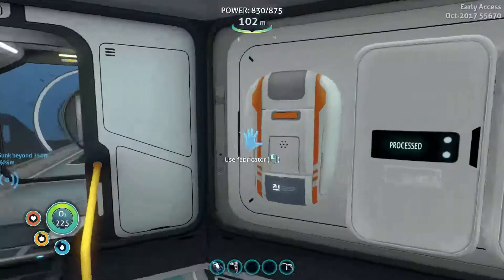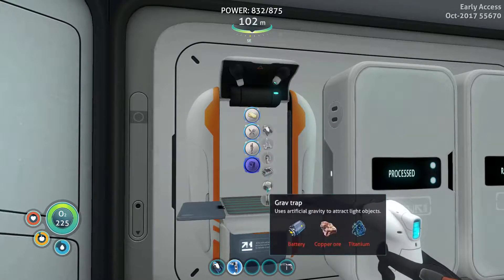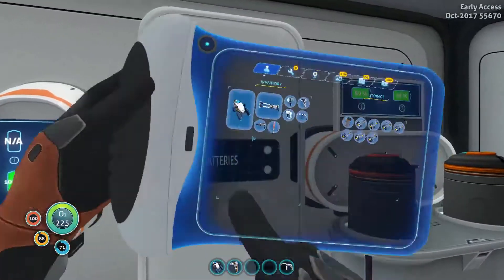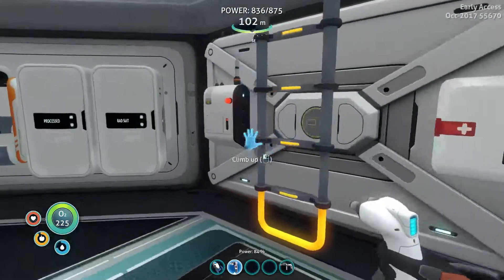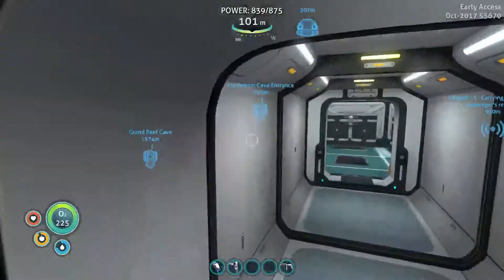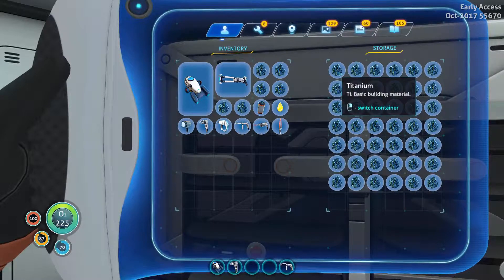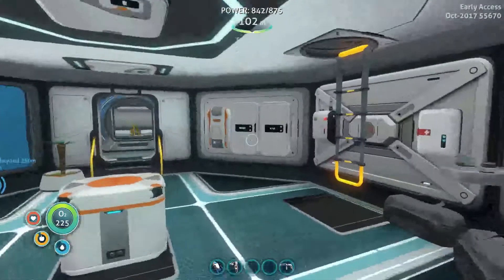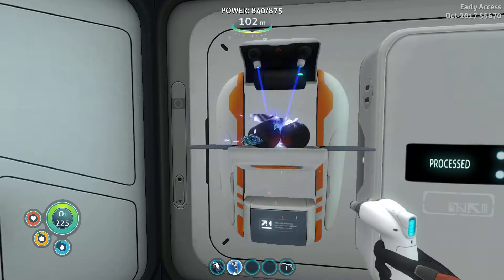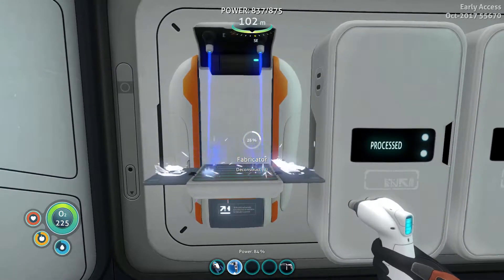The first thing we need to craft today — the mobile vehicle bay. We're going to need a titanium ingot, power cell and some lubricant. The power cell is not a problem, we actually have one sitting in here. We also need lubricant — yes, we do have some. And then we just need a titanium ingot. We have quite a lot of titanium — ten pieces, jackpot. Let's get that turned into an ingot. And there we go, we now have another mobile vehicle bay.